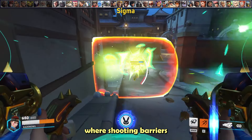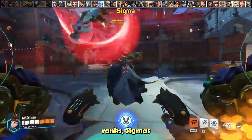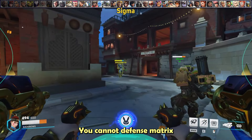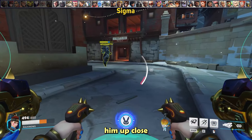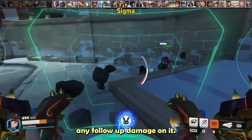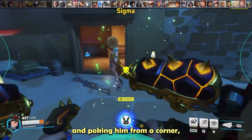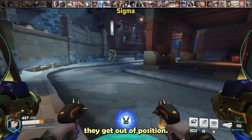Sigma is another example where shooting barriers with primary fire and micromissiles can bring value. Especially in lower ranks, Sigmas tend to leave their barriers up too long, and it has a long cooldown if you break it. You cannot defense matrix the Rock like you can the Javelin, so always try to play corners when fighting up close. If a teammate does get rocked, try to defense matrix any follow-up damage. One of Sigma's biggest weaknesses is his ability to peel for teammates, so while poking him from a corner, pay attention to enemy DPS positioning and punish when they're out of position.